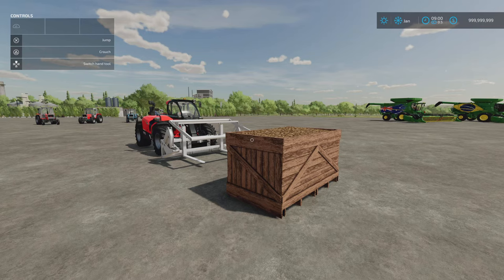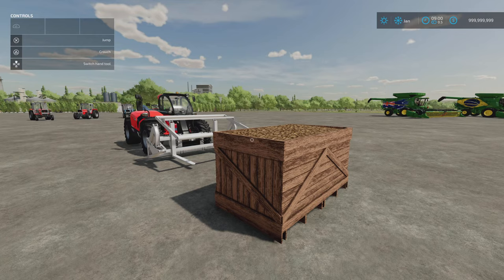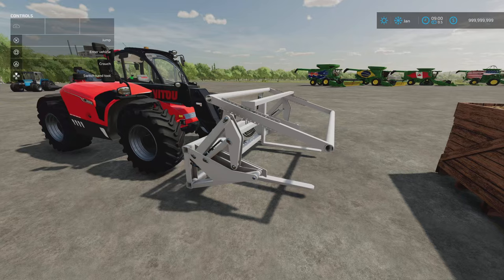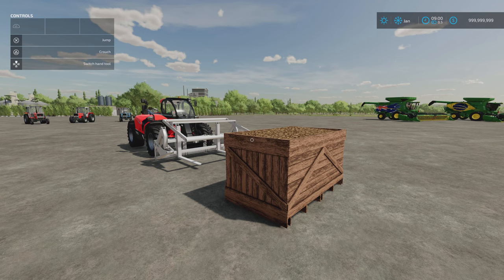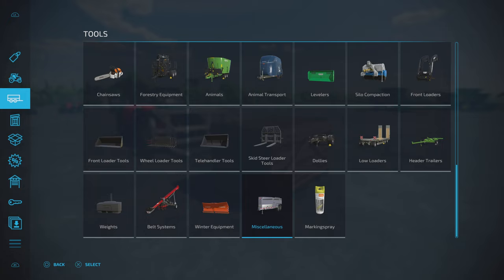Next we've got the Box Tipper — I saw it and thought it'd work with the new crop types, but it still only does potato and sugar beet; it doesn't do the premium expansion carrot, parsnip, or red beet yet — it might get an update. The box holds 4,000 litres. 7.65 megabytes download, two slots on console for the tipper and one slot for the pallet. It's by Nico Pixies.